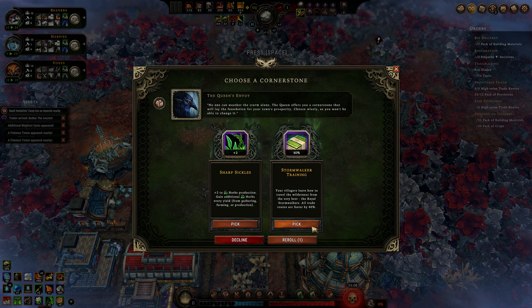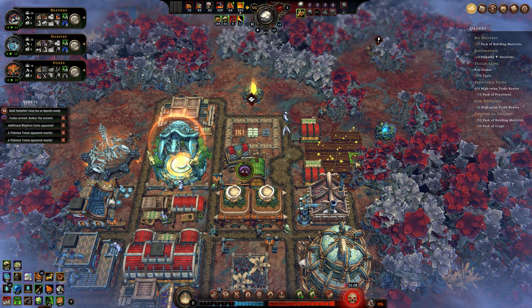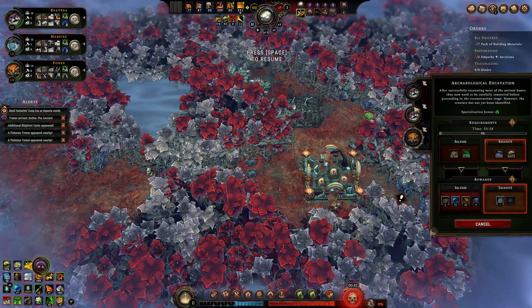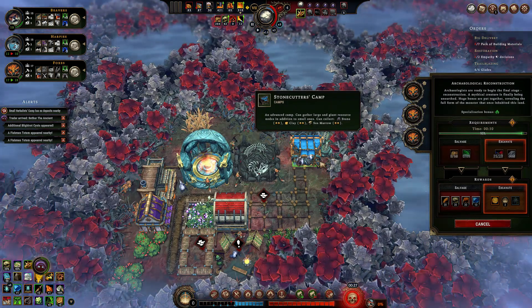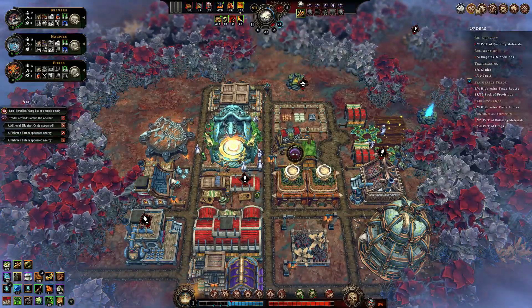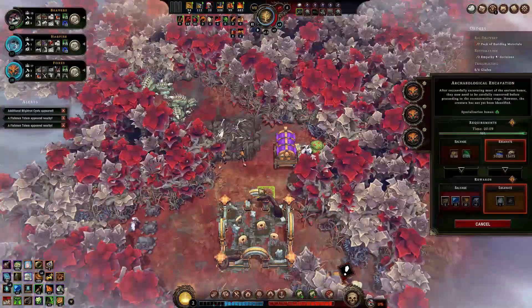The first stage of the third discovery is almost done, and the ancient burial site will be starting in a minute. We can immediately proceed to the second stage. Newcomers arrived — let's take more foxes for the discovery site. The second site will be done in seconds. The queen is calm again and we got an additional cornerstone. We discovered a sea serpent, giving us the Sunken Bones perk — for every 10 copper ore we will get 10 seamerow. Not the greatest, but okay.